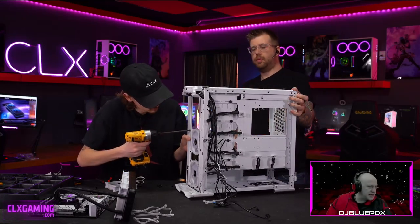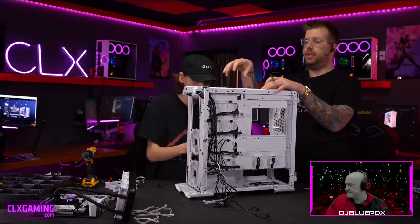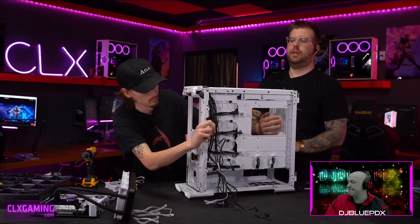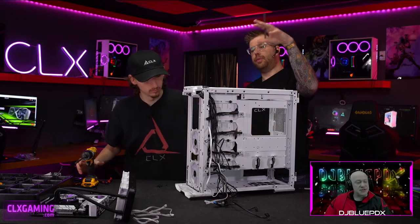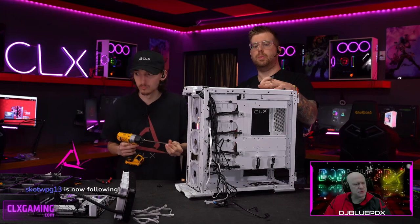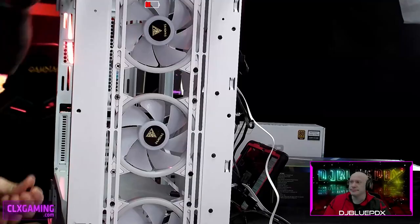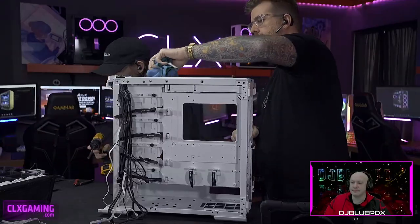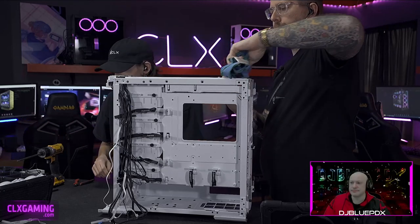Now those three case fans are in the front. This case has seven fans total: three intakes in the front, one exhaust in the back mesh, and three fans mounted to the radiator at the top — so three intakes in front and four exhaust out the top and back. That creates a negative pressure zone, which is good for exhausting heat. Even with just four fans like I have at home, that's plenty — seven is even better.